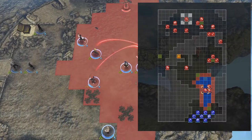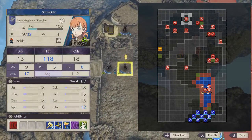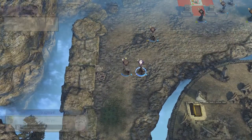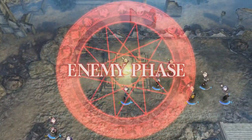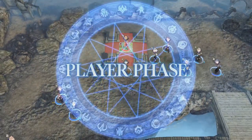They could have easily improved this by moving the chest past the staircase and having it located in the enemy's range. It feels like they only put the chest in the split path here just for the sake of introducing it as a mechanic, and not really designing the levels with said mechanics in mind.